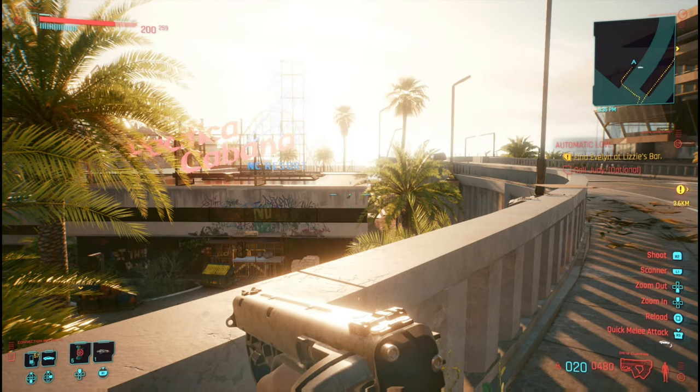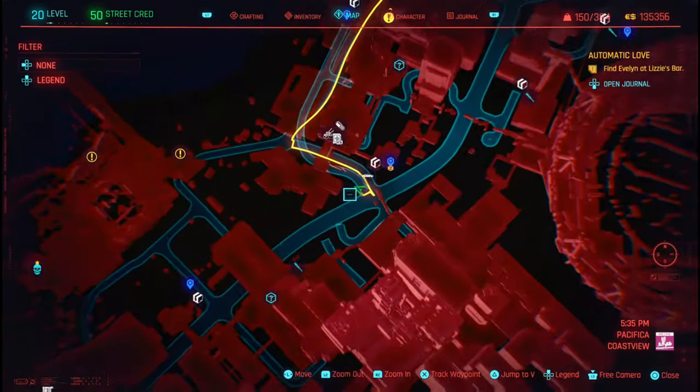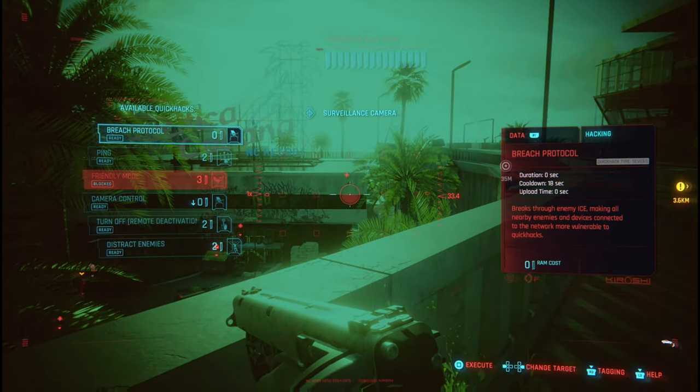What you need to do is head over to this particular area in Pacifica, Coastal View. You want to be facing this way, aiming at this particular building right here, which has a camera right there.